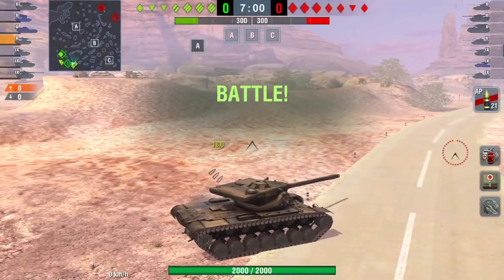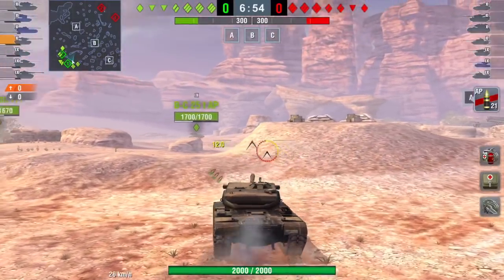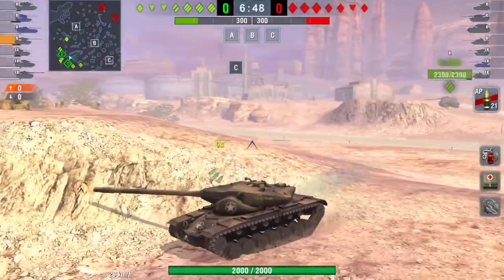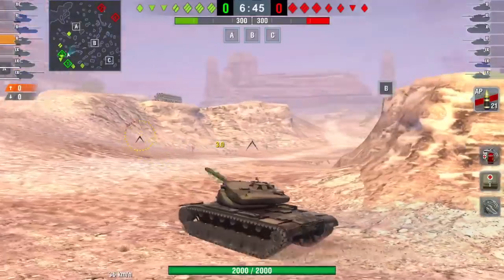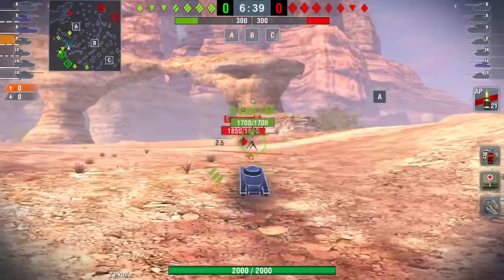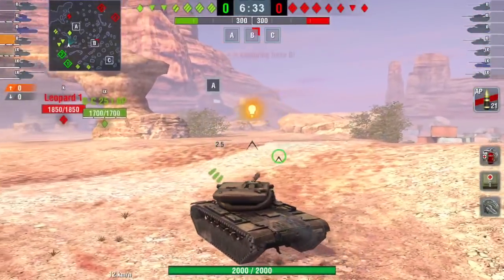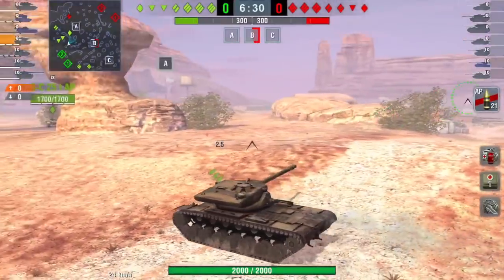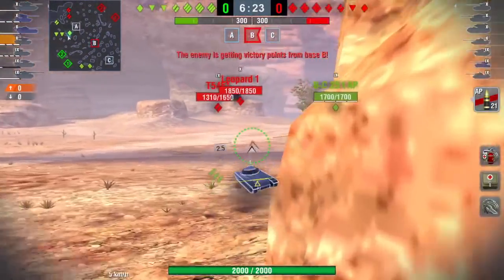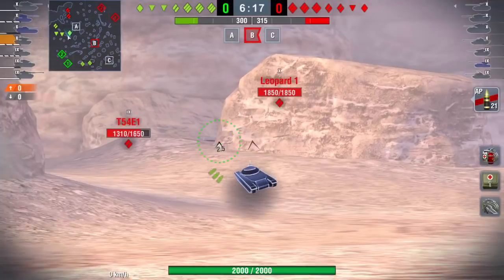We're going to have a look at a mastery game with the T57 on Black Goldville. This is not a standard heavy tank and it's not a medium — it's somewhere in between. I play it as a hevium, so instead of going down the heavy channel route at C, I go to support my medium and light tanks at A because I'm relatively agile for a heavy tank and can bring this impressive firing system into play against lighter tanks on the left side of the map.